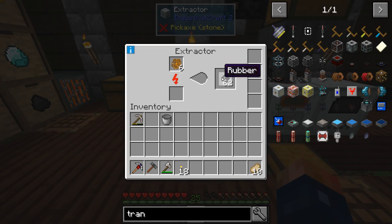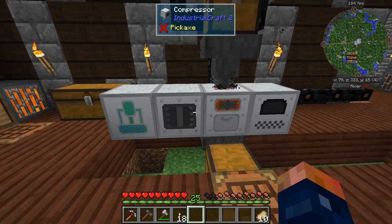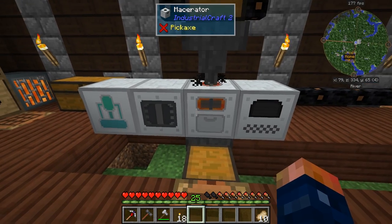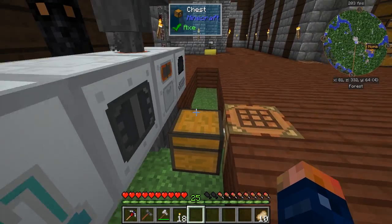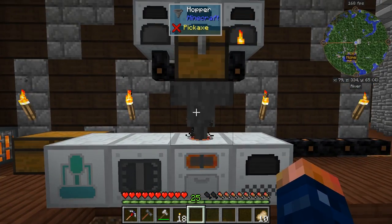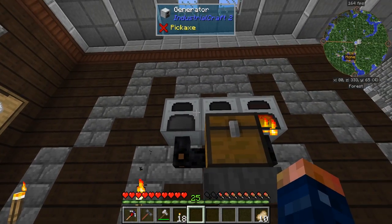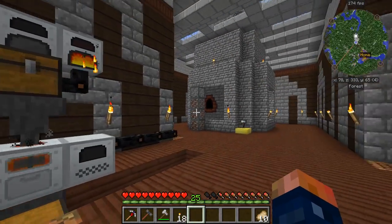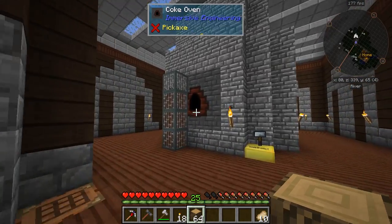I have an extractor right here, which is basically just making rubber for me - it's actually pretty easy to make. Next to it is the compressor, which we made last episode. These are not too hard to craft, other than the macerator. I have basic automation set up - a hopper going straight into the top here, and a hopper hooked to the chest going out. As you can see it is actually sucking all that stuff out and it works perfectly.